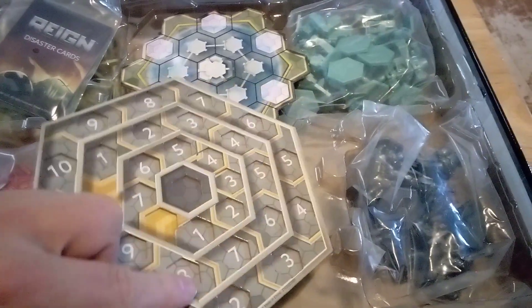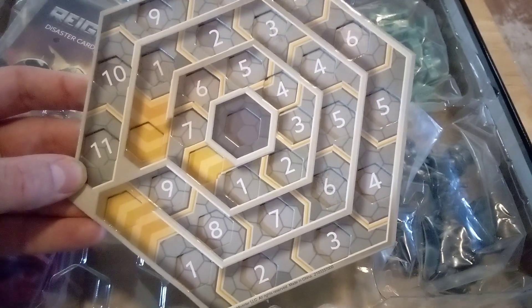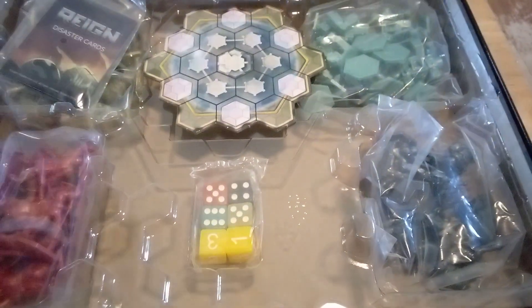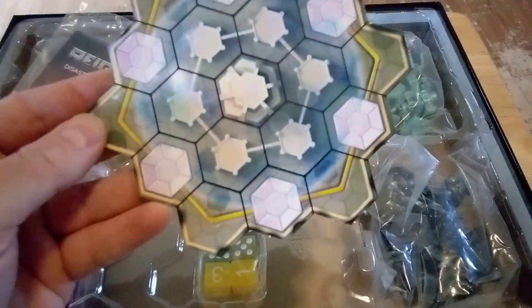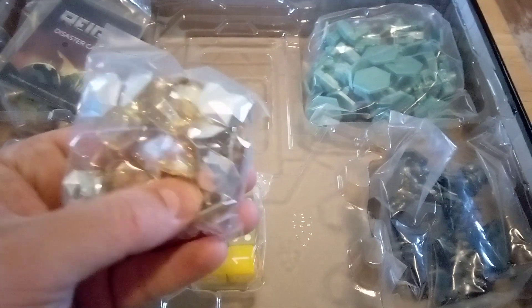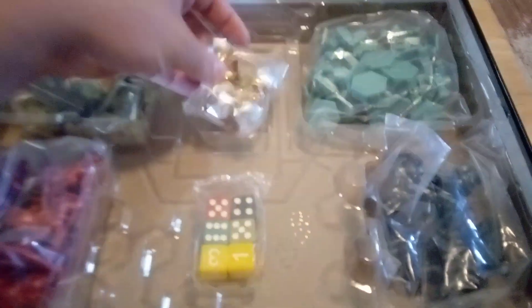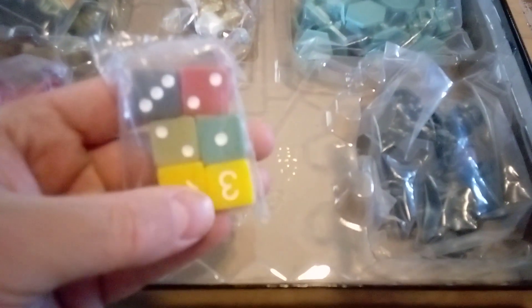We have this little thing to put your power stones on — that's interesting. Here are your power stones: gold on one side, silver on the other side. You've got your dice — one for each faction — and then two regular dice.